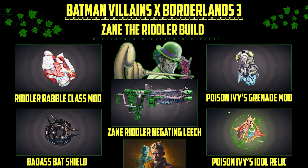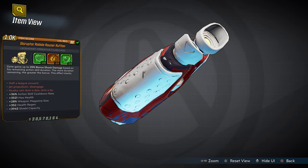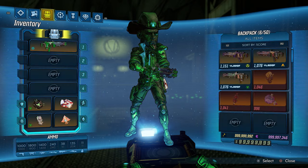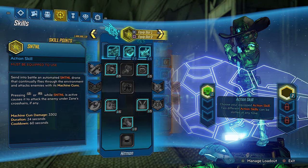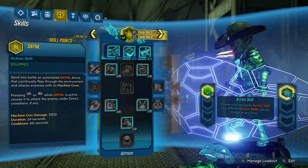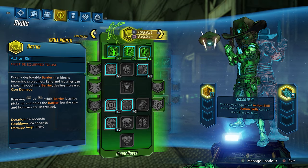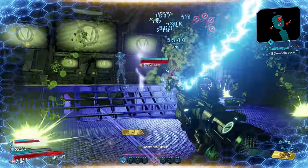Next up we have the Riddler — Zane the Riddler build. Zane's new class mod is called Rabble Rouser Rufian, with 6 additional class mods built in. His trees are totally impeccable because this class mod gives him the ability to go from level 60 to level 100 with additional skill points already specced into his trees, highlighted in blue. Those skill points are activated. With your additional skill points, you turn Zane into the Riddler because he is so powerful — he likes to play games. His Digiclone, Sentinel, and Barrier are all off the chain.